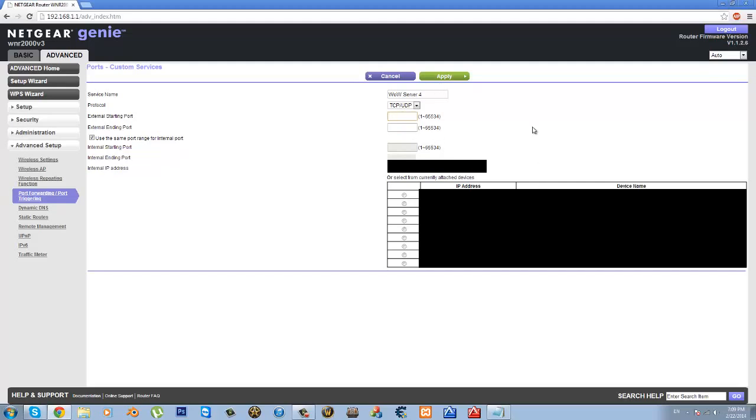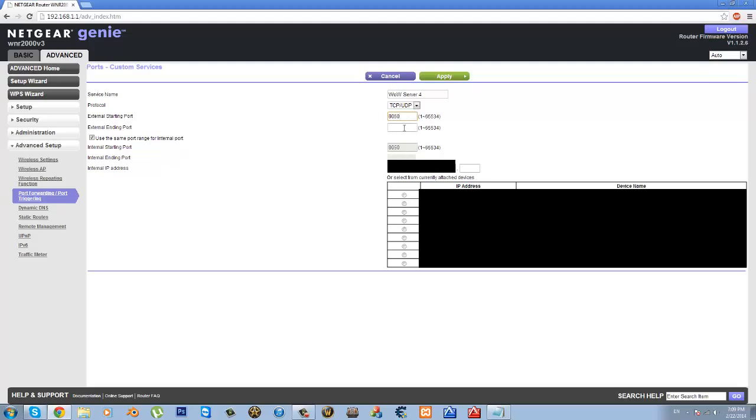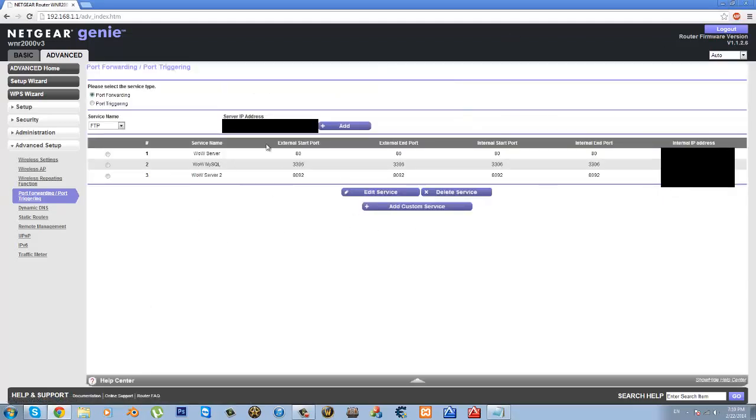If you have something similar to mine, this is how I do it. I'm going to port forward port 8050, so I'll type in 8050 for the starting port and 8050 for the ending port. Over here you're going to type in your internal IP address — for me I can just select it from the list. Hit apply and you're port forwarded. I hit cancel here just because I don't want to mess up my ports, but that's the process.